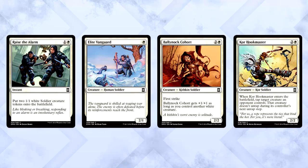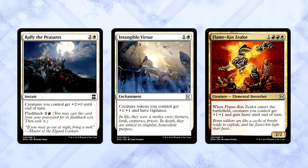Red-White Tokens is basically the red token generators we talked about before — add in white good stuff like Raise the Alarm, Elite Vanguard, Ballynock Cohort, and Corehoofmaster. Then top it all off with crazy rewards like Rally of the Peasants, Intangible Virtue, Beetleback Chief, and Flamekin Zealot. The deck runs reasonably well, but you're going to want Rally of the Peasants — that is a game-ender all on its own and one of the best reasons to play the deck.